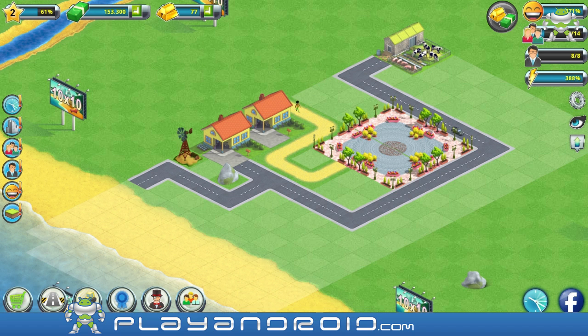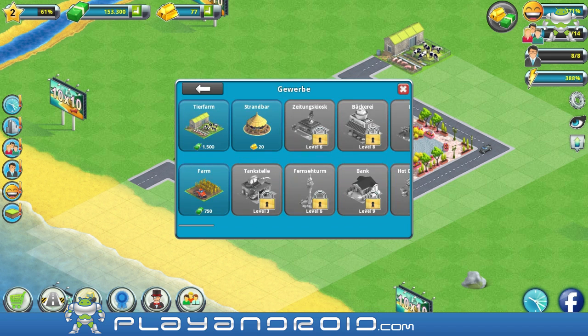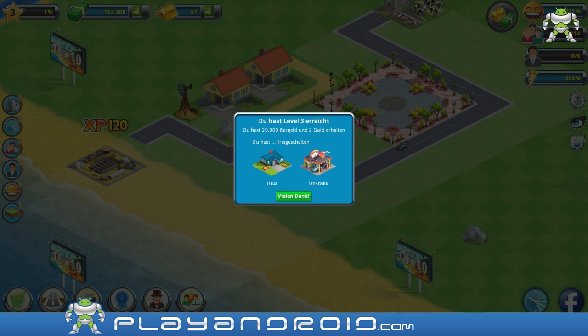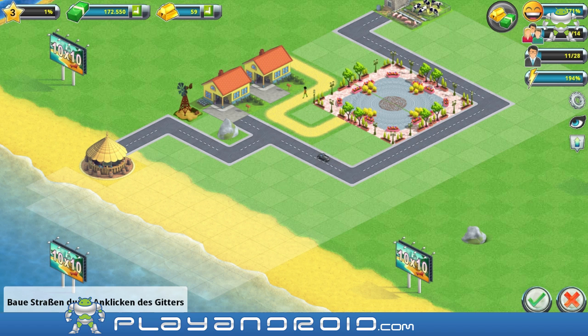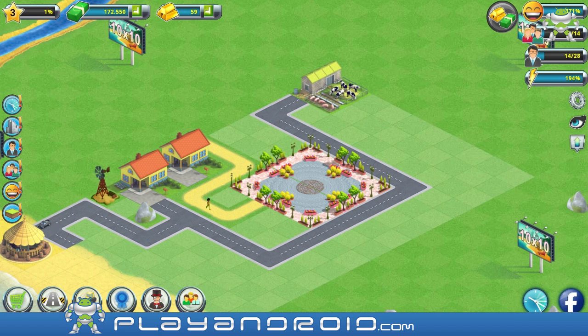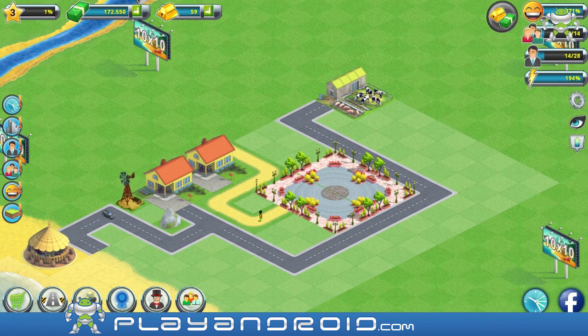I have 14 people and I only have eight jobs, so I'm gonna build some community. I'll build a beach bar - that's cool. Oh now I can build more houses and a gas station so I can get more jobs. Oh this beach bar looks awesome, it makes me want to go on vacation, sit at a beach bar with the sun burning down and a nice little breeze from the sea.